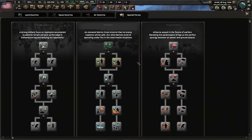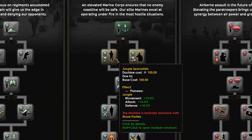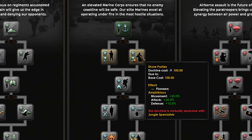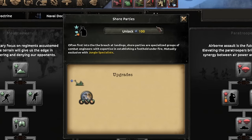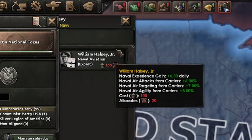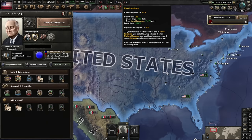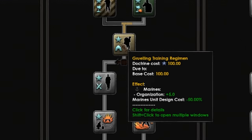Another unlock lets us choose between jungle specialists — situational but useful — or shore parties, which gives a further amphibious attack bonus. We're going to be doing some island hopping. A navy reformer gives an additional 0.3 and 10 extra naval experience per day, now giving us 1.6 naval XP per day.